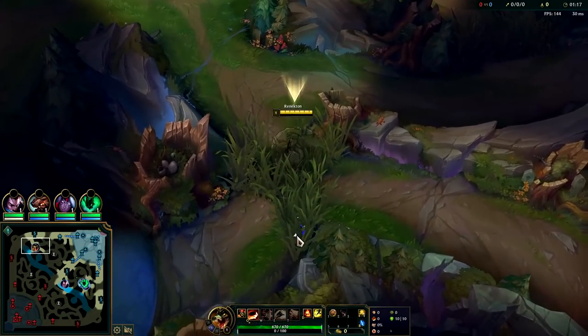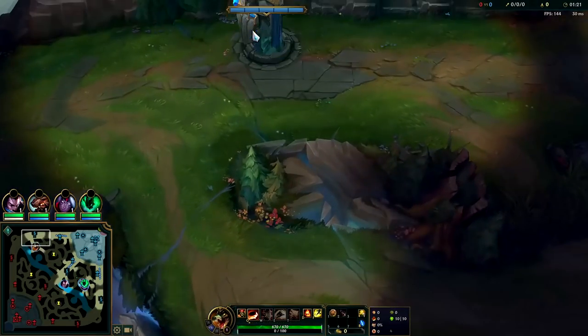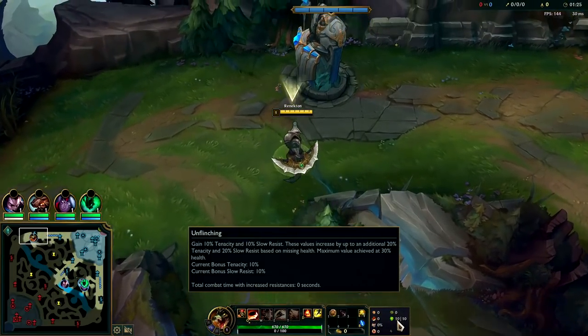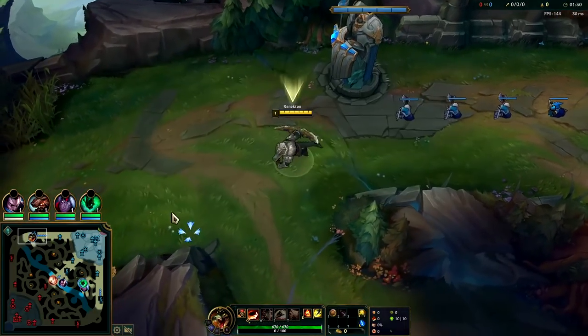What's going on guys — going to be showing you how to carry on Renekton in top lane here in Season 12 League of Legends. For your best runes you're going to want to take Press the Attack, Triumph, Alacrity, Last Stand, Bone Plating with Unflinching, with double adaptive and armor or magic resist depending on the matchup.